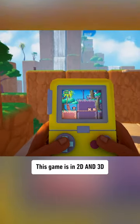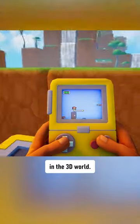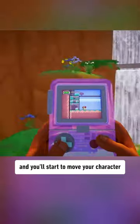This game is in 2D and 3D at the same time. It's called Screen Bound, and in it your movements in this 2D platformer game are mirrored in the 3D world. Turn left or right and you'll start to move your character into a different layer of the 2D world.